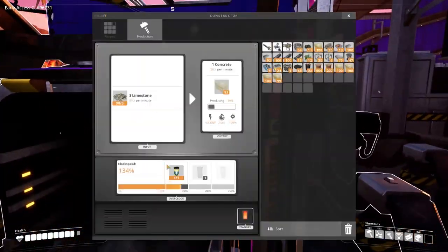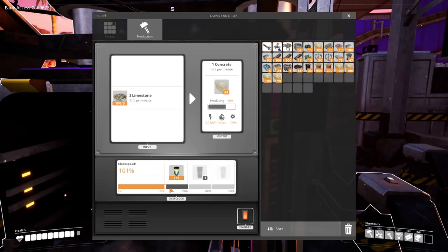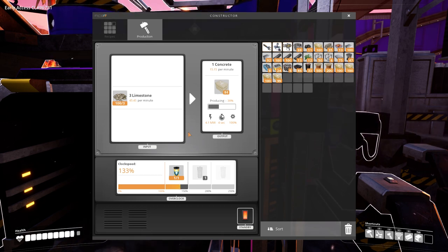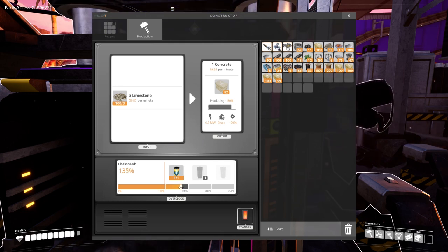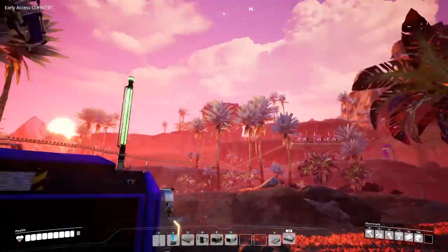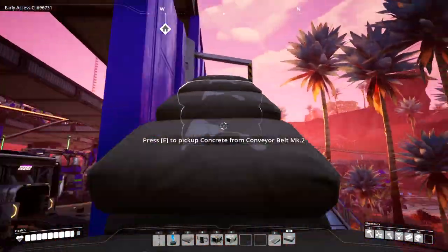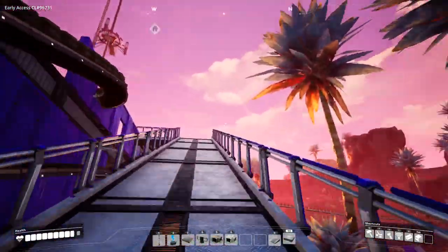I've upgraded the concrete-making area over here. I had to put a couple of power shards into these because this is pumping out 120 per minute and these were only eating about 45 per minute. I figured out that at 133.33% overclock it will eat 60, so you just need to put it up to 134% and it will, between the two of them, eat up all the concrete and output at a steady pace — though it's not a considerable pace.